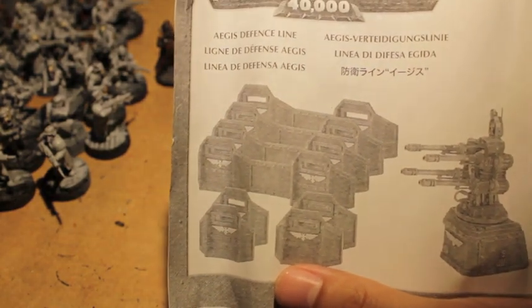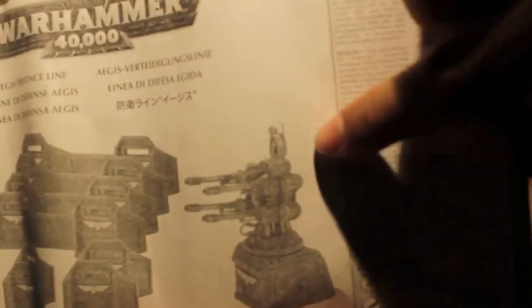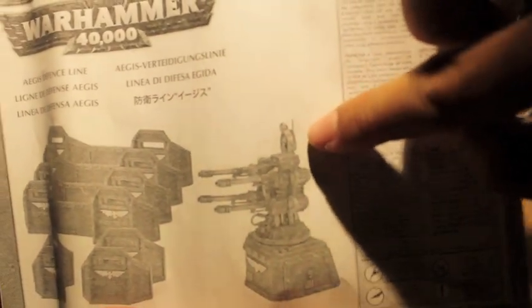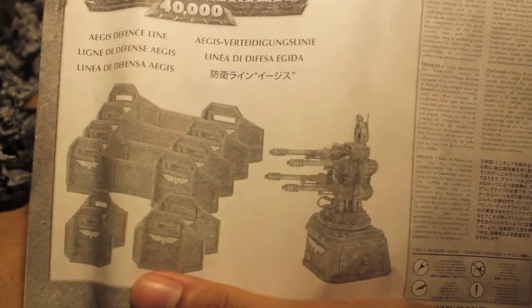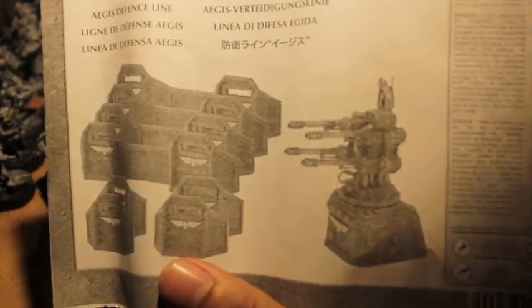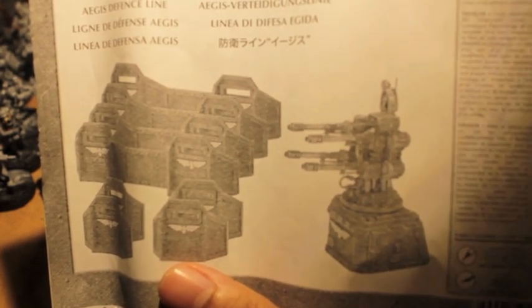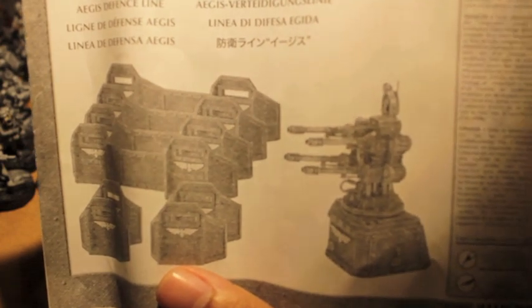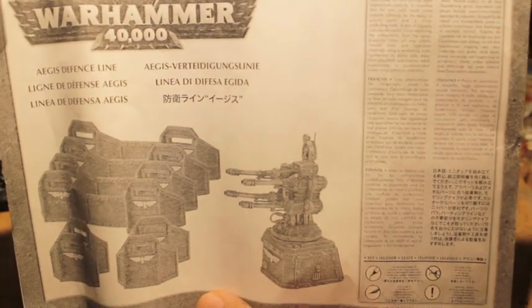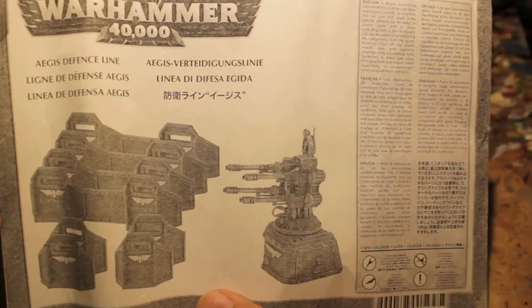Some of the different options you can get for it are the comms relay, which I believe is this little fella up here with the antenna. You can also get them with an Icarus lascannon or a quad gun. The comms relay — what that does is any player with an unengaged model within two inches can reroll reserves rolls. If a model is in cover behind the comms relay, it has a five-plus cover save. So if your opponent likes to use reserves and stuff, that might be useful.